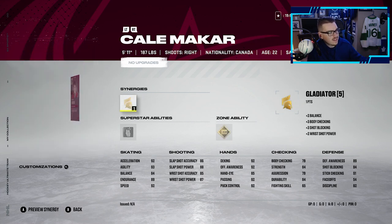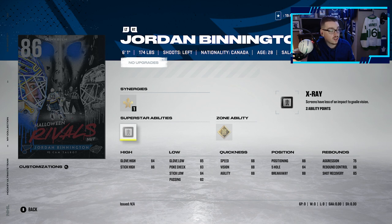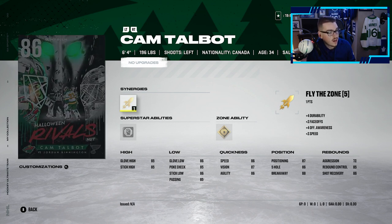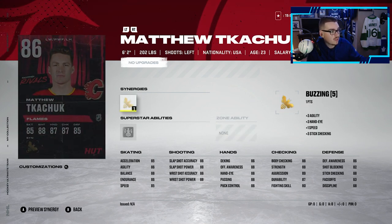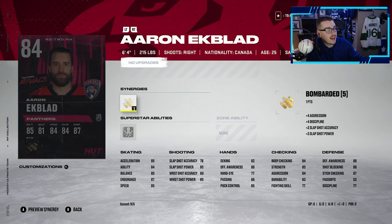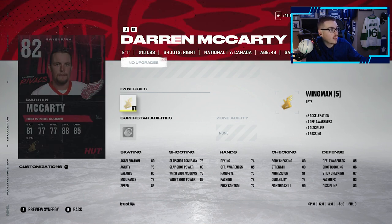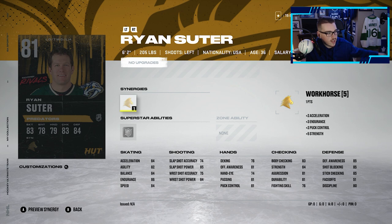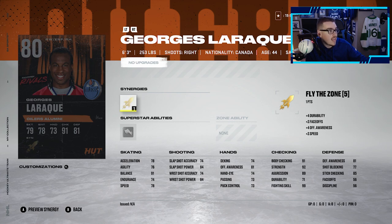We've got an 87 Claude Lemieux, an 86 Jordan Binnington with Distributor, X-Ray as his superstar ability, and Last Stand as his zone ability — a pretty good looking goaltender. Then we've got Cam Talbot at 86 with Fly the Zone, No Timer as his superstar, and Whirlwind as his zone ability. Looking at the other cards, we have an 86 Matthew Tkachuk, an 85 Sammy Salo, 85 Henrik Zetterberg, 84 Aaron Ekblad, 84 Darcy Kuemper — that card actually looks unreal — 82 Darren McCarty, 82 Ryan McDonagh, 81 Johnny Boychuck, 81 Ryan Suter, 80 Stu Grimson, and 80 George Laraque.